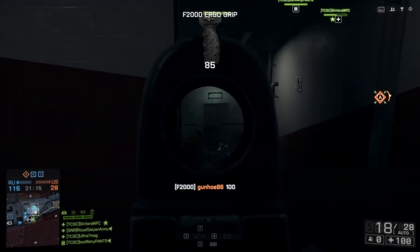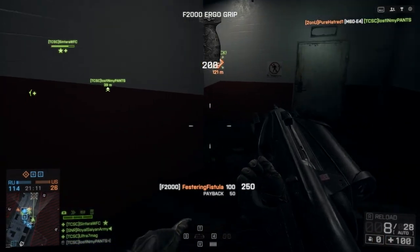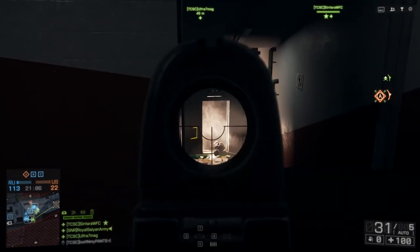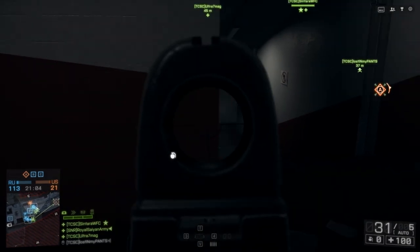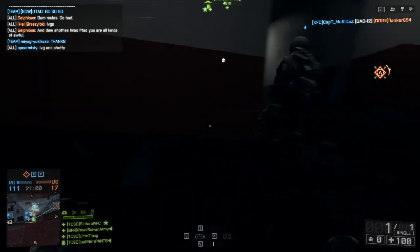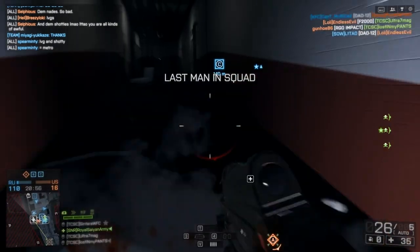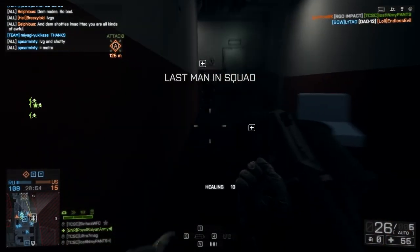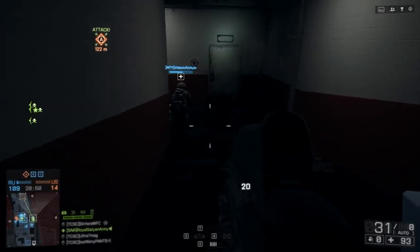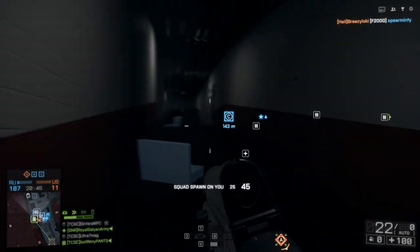Cover your flags. If you have both B and C capped already, or B and A capped already, you just need to guard the flags — there are only three flags in Conquest on Operation Metro. Just cover your team's ass, cover the flanks, because people will not do that if you don't. You'll be getting backflanked all the time. He comes in and the final score is 74 and 27. I did not use a noob tube this whole time — you do not need a noob tube to be good.